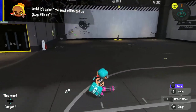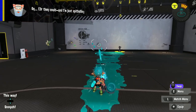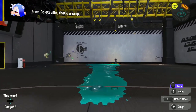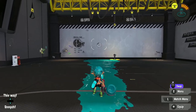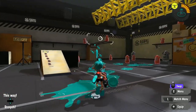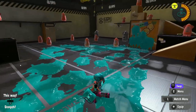To fire the splatling, first you have to charge by holding the fire button. Letting go will fire an amount relative to the amount of time you spent charging. Going into squid form will cancel both the charge or the firing. It has an incredibly long range, rivaling many snipers. Its coverage is surprisingly not as great as you'd think due to the erratic, spread-out nature of the bullets. You can cover a large area, but it won't be solid at all unless you take the extra time.